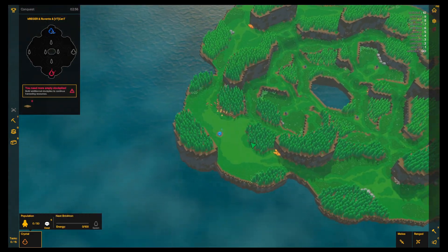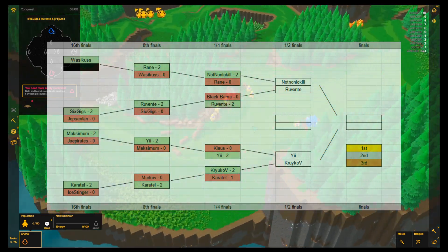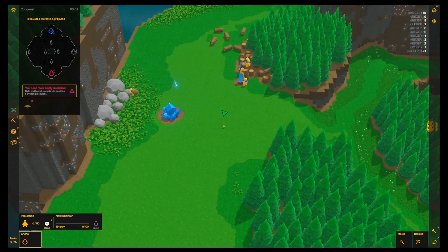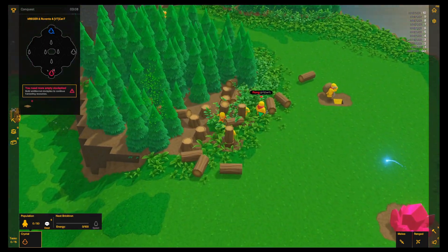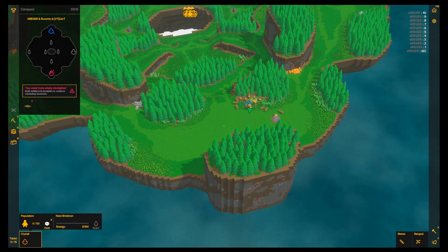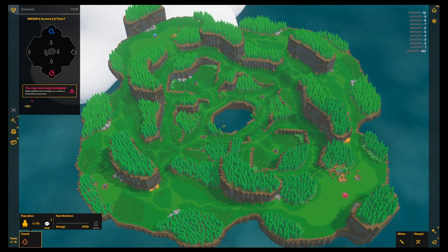Welcome to the second match of the semi-finals. We have again Ruwente, who won the first match with a mind-blowing strategy, against not-non-low kill, his opponent right now in red. As same as before, the colors did not change. And now for the second match, we are on Komorebi.